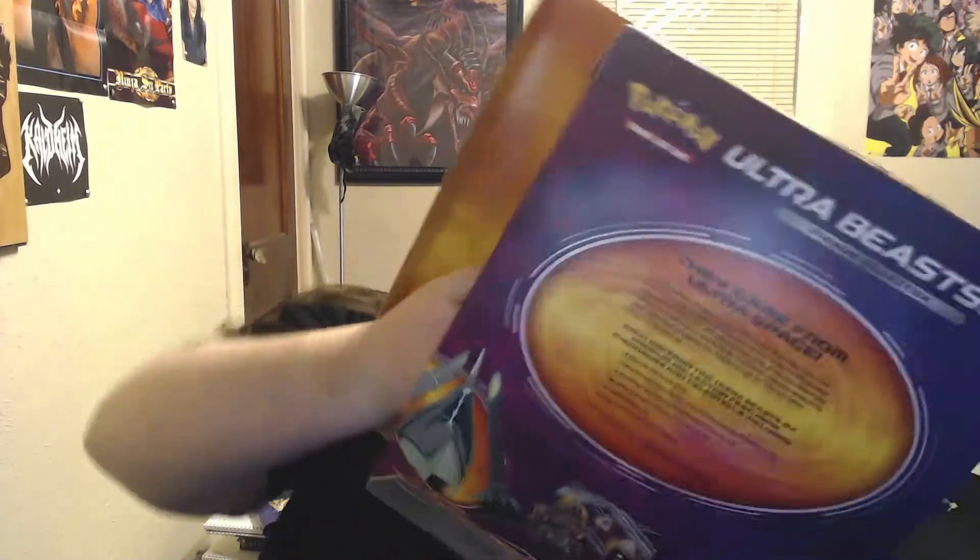If you want to know why I look slightly exasperated, it's because I've filmed two of these already — this is the third and last one of the night. We're gonna open up this Pokémon Ultra Beasts GX Premium Collection box. I'm recording this right after both the Shining Fates Pikachu V and the Champions Path double V. This box is easier to open because you can actually just — oh look at that — you can just open it, you don't have to rip it apart.